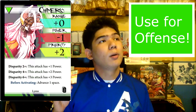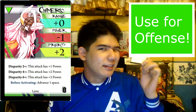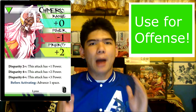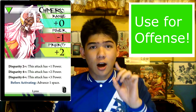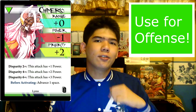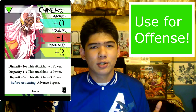Everyone has that card that nobody likes seeing played, and for Lim, that card is Chimeric. Chimeric is not that good in the range department, not that bad in the power department, but freaking amazing when it comes to priority. It has priority plus 2, and all of the disparity effects on this card allow Lim to gain more power the more disparity she has, up to power plus 6, meaning that her attacks will gain power plus 5. The Before Activating effect allows Lim to close gaps on a lot of people, making this card an offensive juggernaut. Two attacks I can highly recommend are Drive and Grasp, both of which make use of the high priority to gain more disparity power, as well as having a way to either brawl or close gaps.